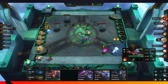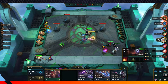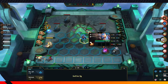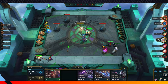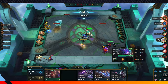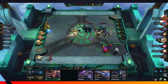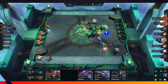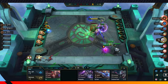Two-star Tristana! Each unit has a star rating, and when you get three of the same unit, they combine into the next stage. The highest is technically four star, but the likelihood of getting a four star is very low. Most games you'll be getting a three star, especially with Yordles. Three stars are effectively the strongest, having the most damage and health outside of items.